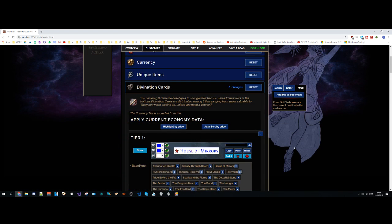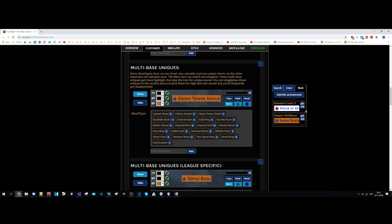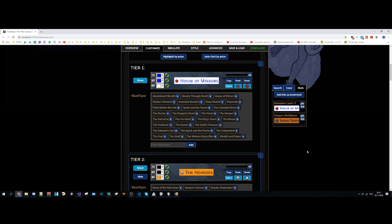Next up is the mark feature. If you find yourself jumping a lot between different sections, you can mark them and quickly jump between them. It's nothing fancy, but it's quite useful.